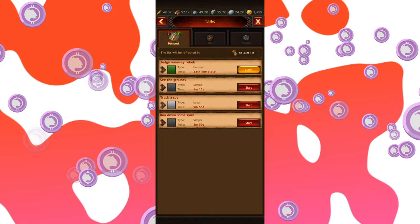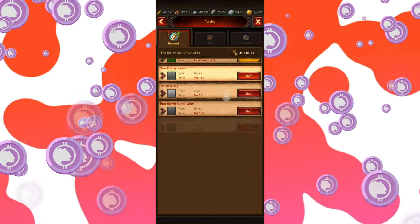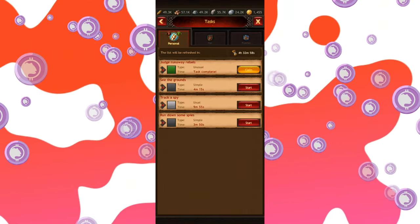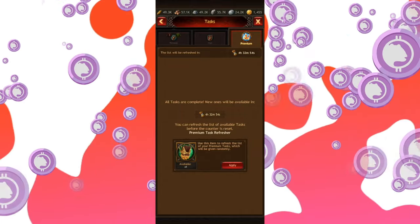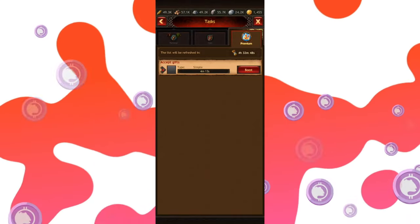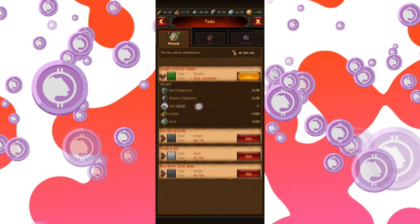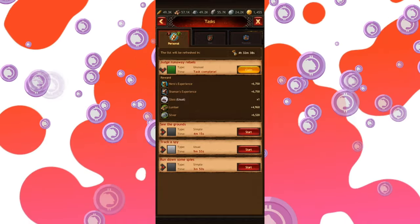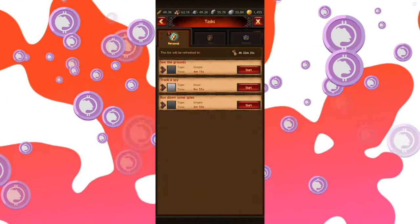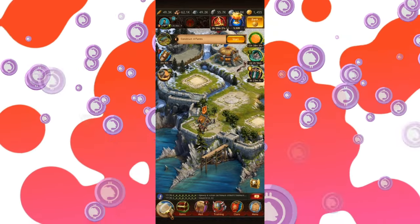And then we also have tasks. Those are not really active — you just choose a normal Jarl activity, like tracking a spy or some premium activities like accepting gifts, because that's what a Jarl does. And for that task alone we got some materials, some resources, hero experience, shaman experience — all kinds of great things. Let's say I will want to track a spy, so in nine minutes I will see what kind of fruits my activity brings.